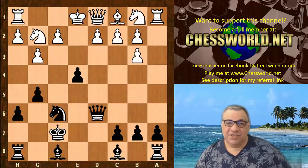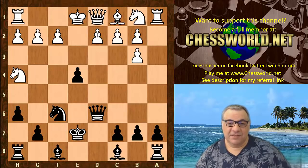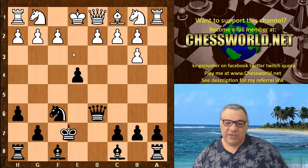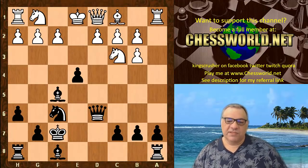In fact, Black is just winning outright immediately with Bishop g4, checkmating the white queen. Basically this means that the retreat — Knight g1 — is kind of the best move available for White here.